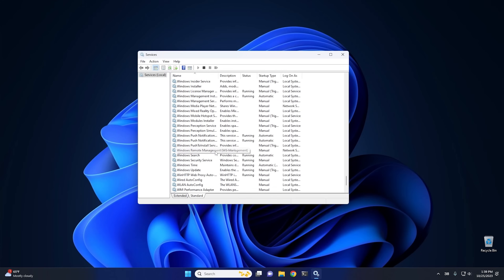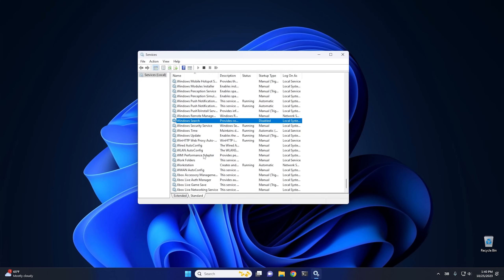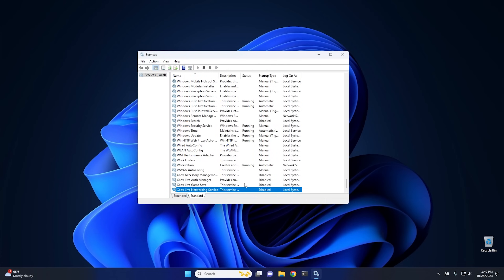Next is Windows Search. This one is worth thinking about before disabling — if you want to index your files for searching, you need it enabled. Also, if you use Windows File History as a backup, it won't work with the search service disabled. I disable it because I don't want the extra background cycles indexing files on a dedicated gaming system. Change Automatic to Disabled, click Stop, and hit OK. Finally, scroll down to the Xbox services at the bottom. They're manually triggered but I have seen them running. Double-click each one, set it to Disabled, and hit OK — do this for all four Xbox services.